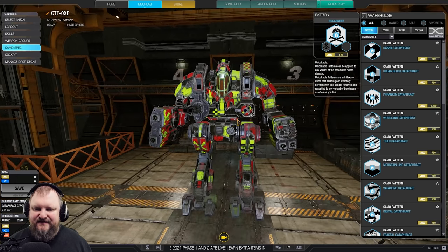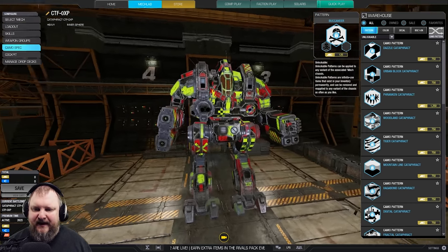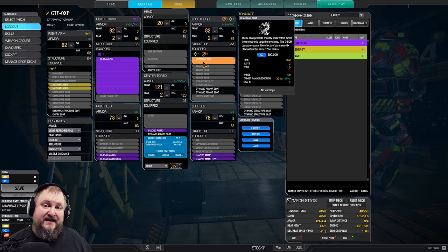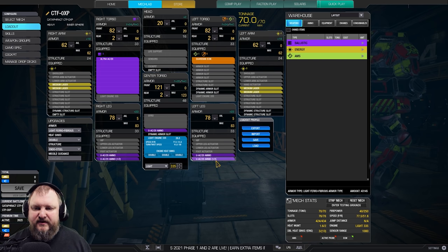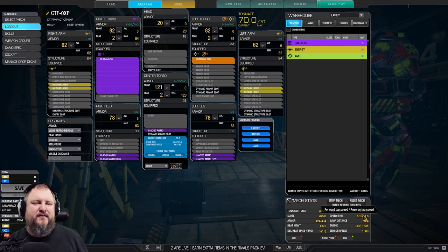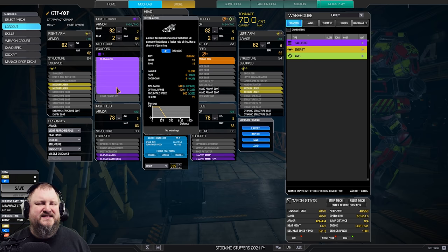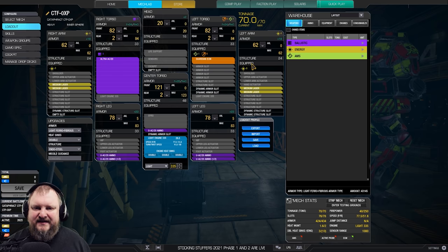As you can see, it is a fairly wide and fairly thick mech. For the addition of ECM, you already know that you need to make sure to skill the additional ECM nodes in your skill tree — these are basically mandatory. The firepower is listed as 40, but we have an Ultra AC-20 so we can double tap that. If we double tap the Ultra AC-20 we get a total firepower per volley of 60, which is nice firepower for our little brawler.